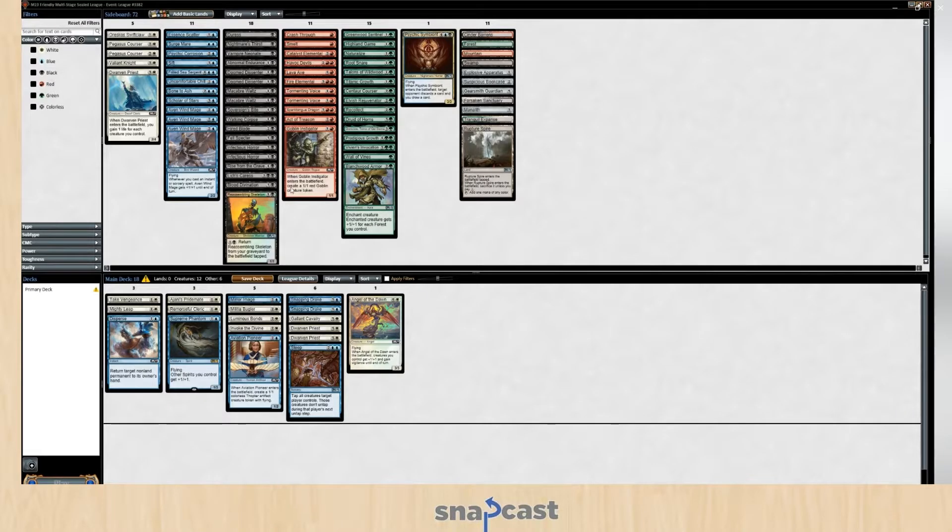Disperse — that blocks really well. Aviation Pioneer — there we go. I think Sleep is fine. Disperse — there's a spell we want. So we're at 18 right now in the main deck. What do you normally go for, for spells to lands ratio in limited? 23 to 17. Is that regardless of if you're playing aggro or controlly? Pretty much the staple — 23 to 17.